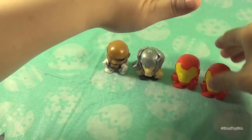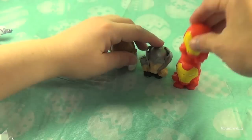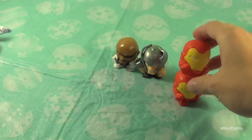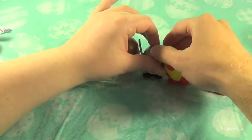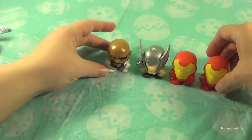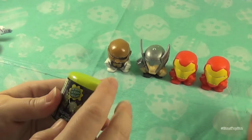It's so squishy, it's funny. They kind of stick together. I like Thor — he looks funny. His wings are sticking. There we go. Those are cool. Okay, we've got two Turtles — one for you, one for me.